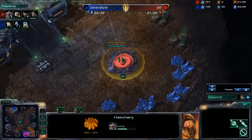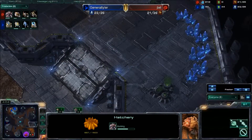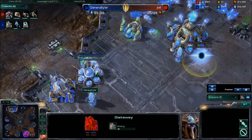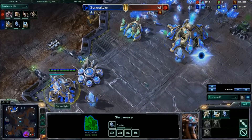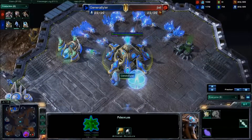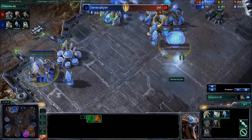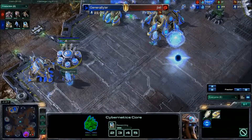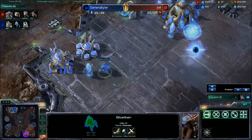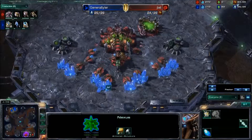I like this choice from JLelly going early expand but not getting too greedy with this third base, because he did see that General Tyler is not fast expanding. He is getting up warp gate and getting up two gateways. I haven't seen the second gas yet, so this indicates that he wants to do some sort of aggressive play — maybe a four-gate, or even a three-gate into expand. We'll find out what he's going to use that extra gas for.